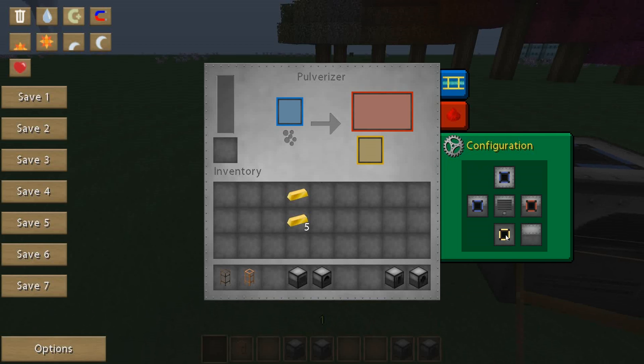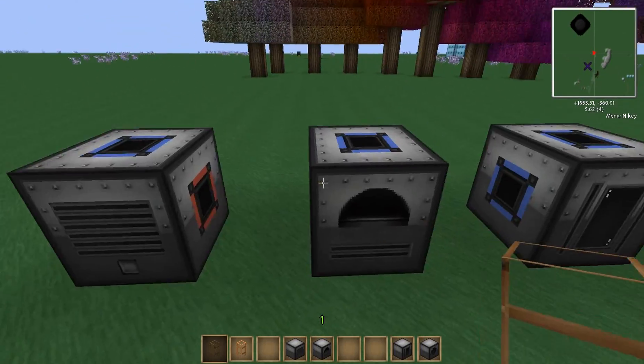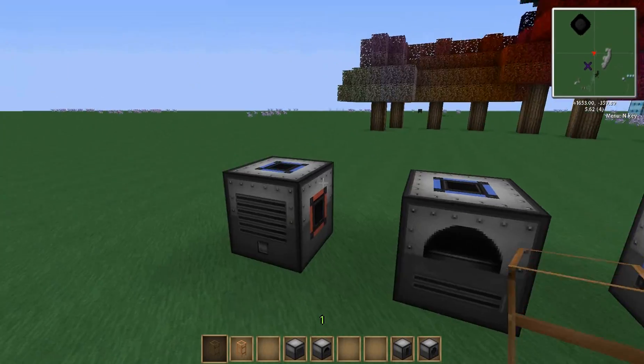This is top, bottom, right, left, and the back. Pretty easy once you get used to it. And this is the default configuration for all of them.